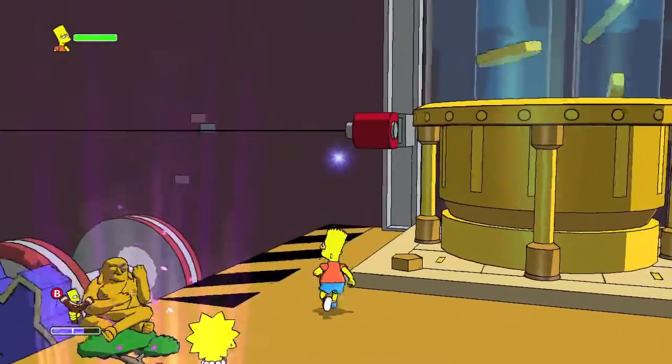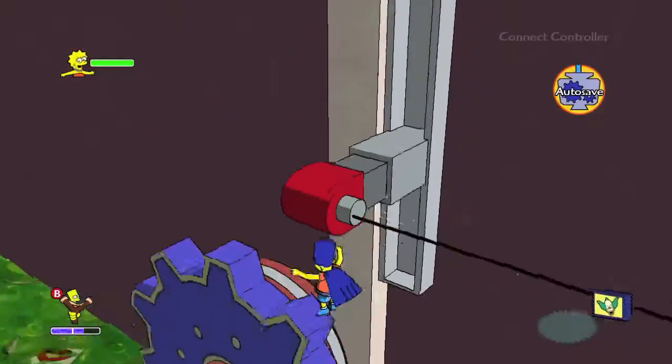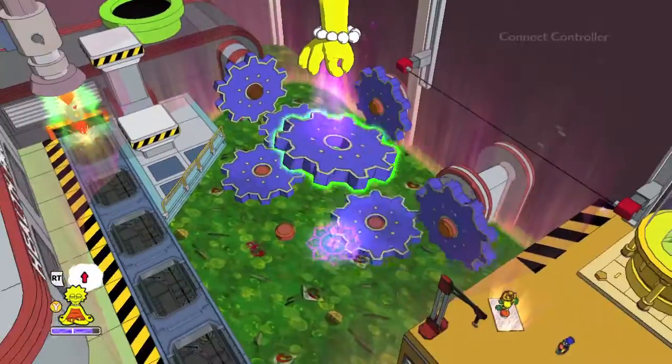Switch over to Bart, use his Bartman powers, and zipline across. It's a little hard to get back, so you're probably going to have to kill yourself in order to respawn. But once you get back here, just put the gears back like normal.